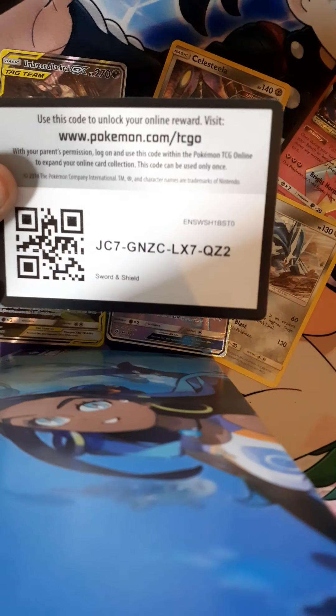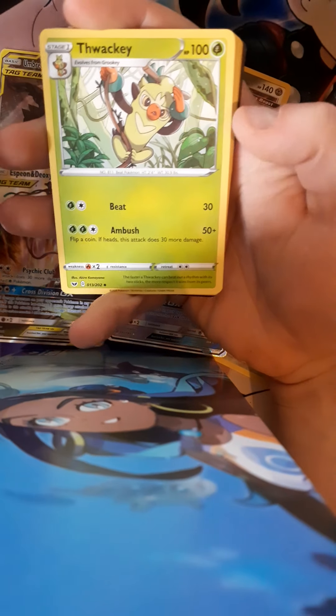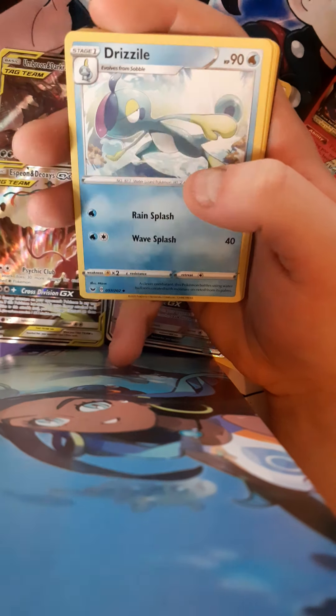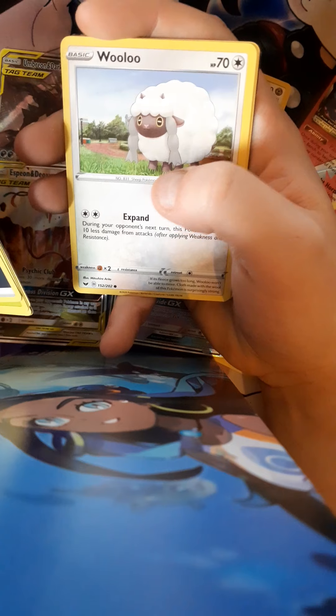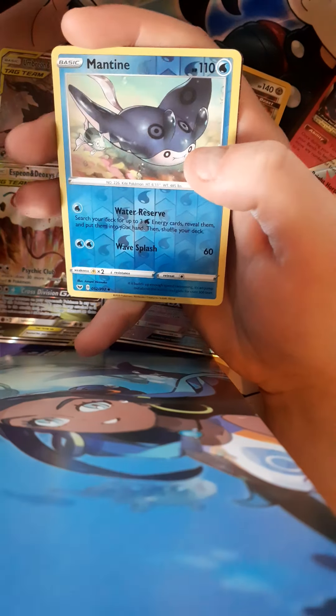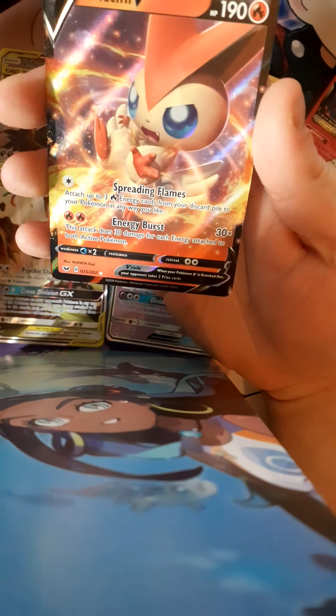Our code card is there. This is our last Sword and Shield pack — oh wait, is it? No, we've got Sword and Shield, two Cosmic Eclipses, and Evolutions after this. So this is our last Sun and Moon pack. We've got a Thwackey, Pokémon Catcher... a Drizzile, Pikachu, Sinistea, Wooloo, Shelmet, Croagunk, Manatine reverse foil, and the last one is — it's a Victini V half art!